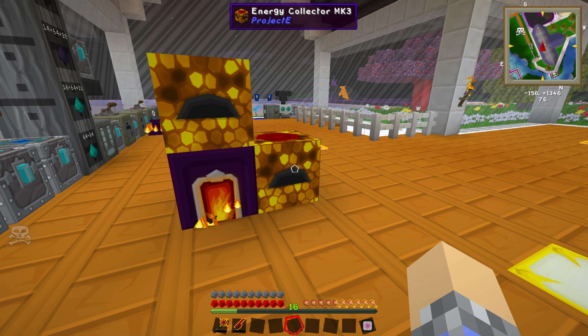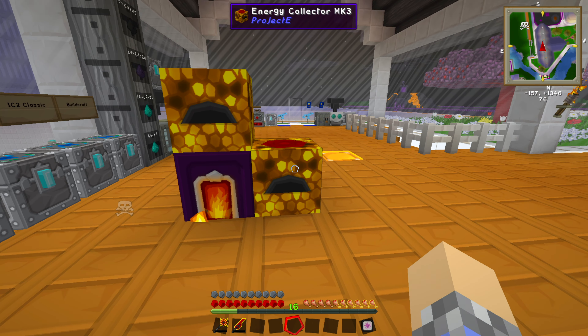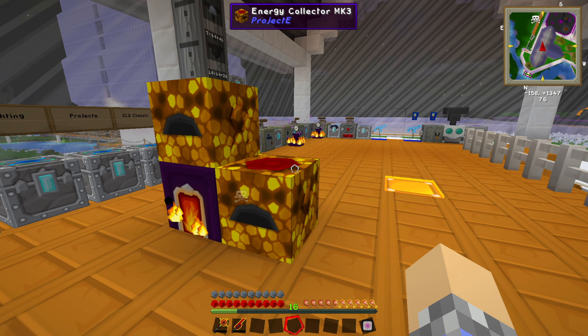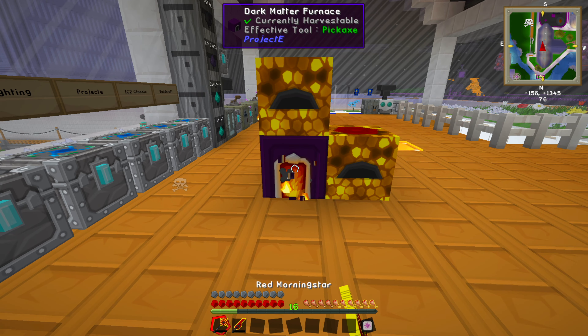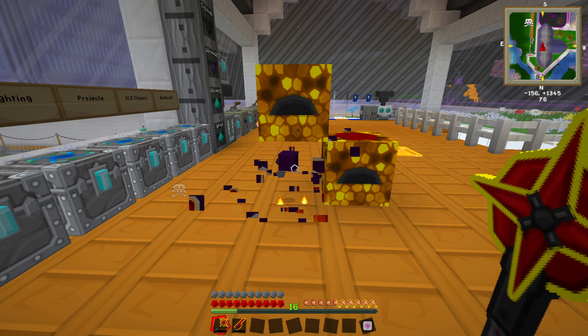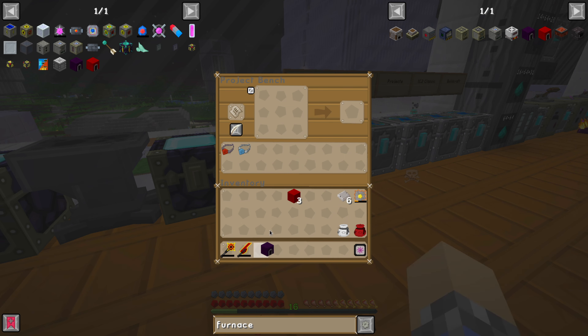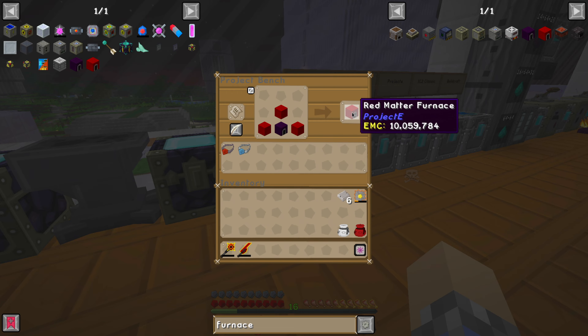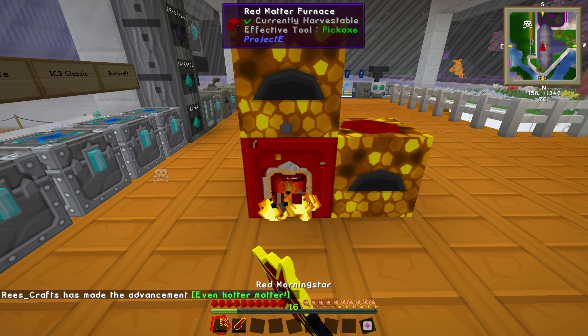You know what we can do? We can add red matter. Wrapping red matter blocks partially around the dark matter furnace seems to further boost the speed — this melts 6.5 operations per second, which is stupidly quick. Also, this thing is a bit of a pain to break — I don't think you can break these with regular picks. If you want to break dark matter, you need a dark matter tool. And if you want to break the red matter furnace, you've got to have a red matter tool.